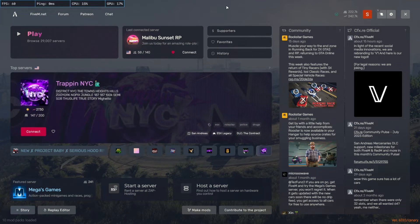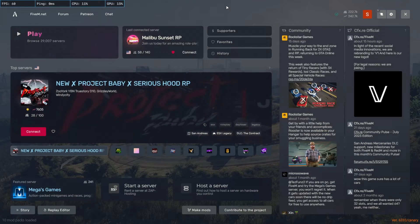Hey everybody, welcome back. Today's tutorial is going to teach you how to up your FOV in FiveM. GTA 5 by default has a terrible FOV — super zoomed in, super hard to see stuff around you. So today we're going to teach you how to up your FOV for FiveM, especially if you ever play on servers that have first person locked.